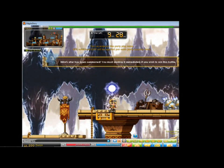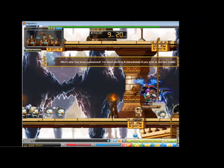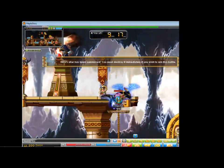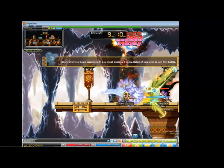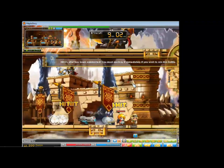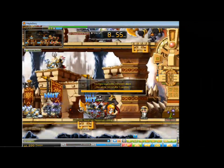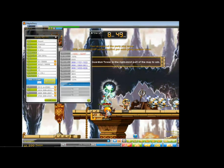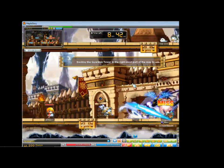There's an altar up here and it will heal the Guardian Tower, so you really want to take out this altar before you attack the Guardian Tower — and keep an eye on whether it'll respawn. Your Cygnus minions that follow you will actually take the brunt of the assault from the Guardian Tower, so you can use that to your advantage to dodge attacks. Keep an eye on your mini-map for the little red dots to track enemy spawns.